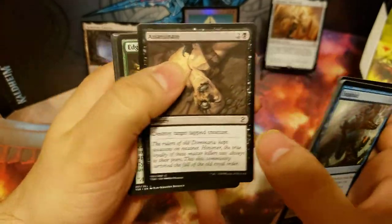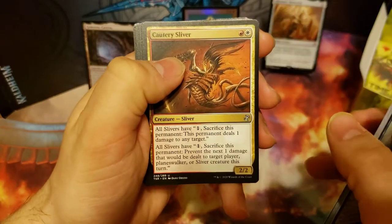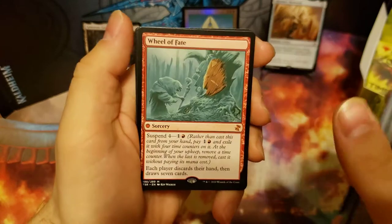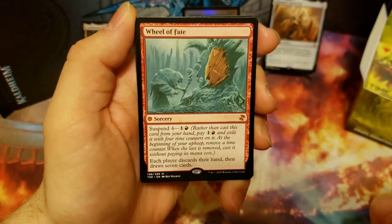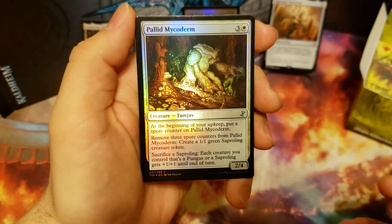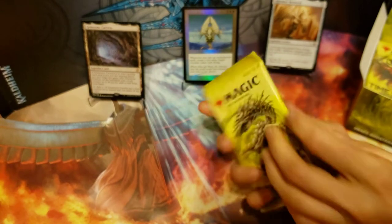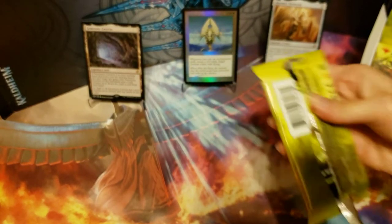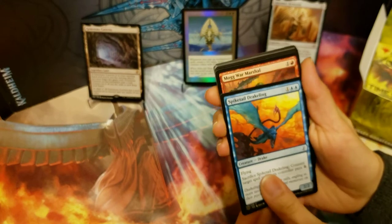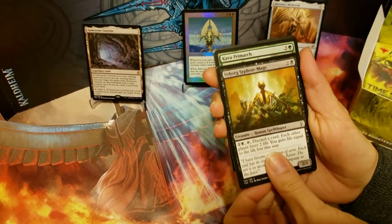Search for Tomorrow with the new art. We got Cautery Sliver, Salt Flats Recluse, Nightshade Assassin. And we got a mythic: Wheel of Fate. And our time-shifted card is Sanguine Bonds. And we got a Foil Pallid Mycoderm.